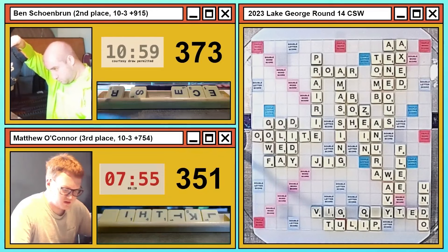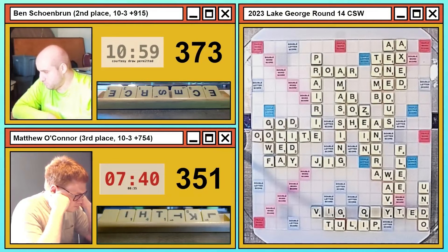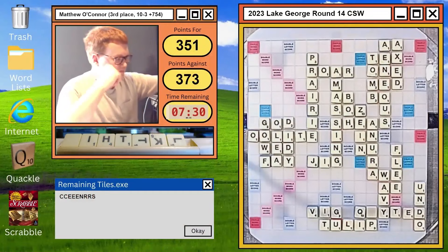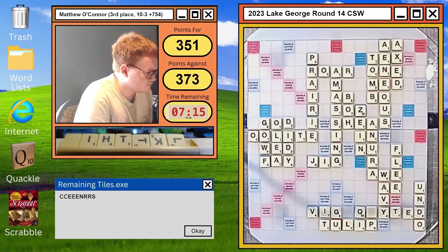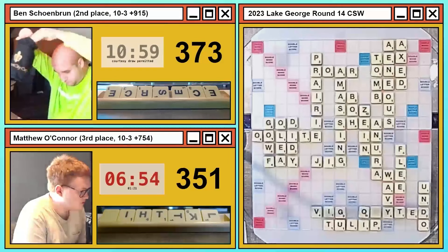Matthew comes back quickly with DIDY — crucial that he doesn't play off his I and that he scores points. There's only one vowel left for Matthew in the bag now. Ben's rack is C, E, E, E, E, F, L. The only saving grace for Matthew is he has the blank, though at this point that's probably not going to help him bingo. He just needs to use it to score enough points to win a tight endgame — which we are indeed in, with only a three-point lead for Ben. Shaping up to be an exciting finish.